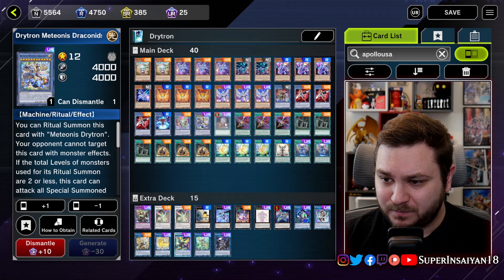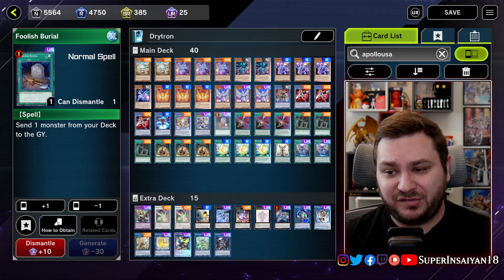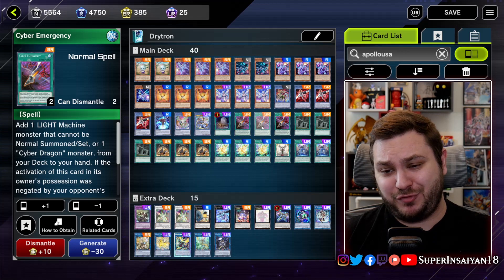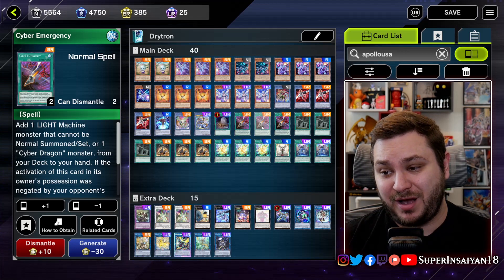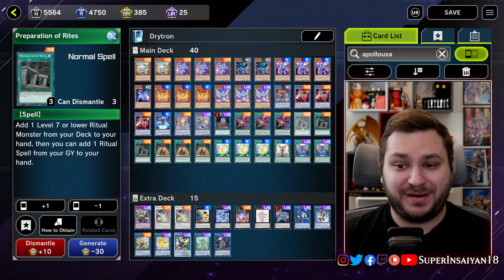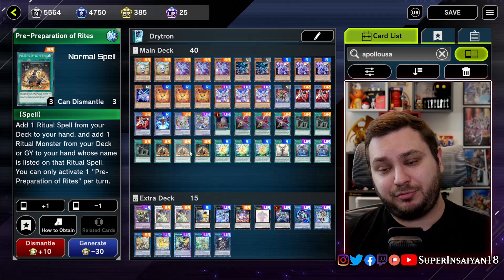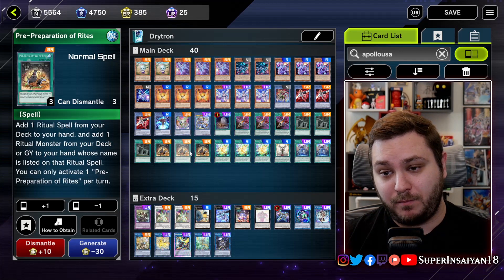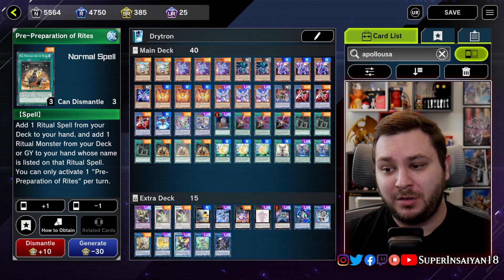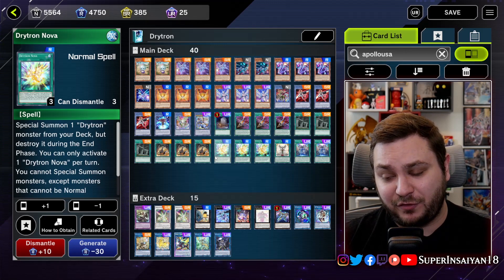We have our one copy of Foolish Burial — this is essentially just another Drytron name since they can summon themselves from the grave. Three copies of Cyber Emergency, which is just a really good search card because it can search any of your Drytrons. Three Preparation of Rites to search any of your Cyber Angels, mostly Ben 10, as well as your Herald of Perfection in a pinch. Followed by Pre-Preparation of Rites, which is more for your Herald of Perfection because you need to be able to search the ritual monster and its ritual spell.